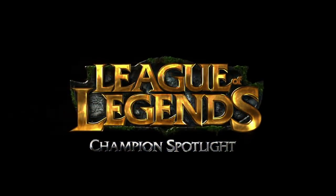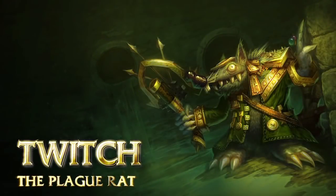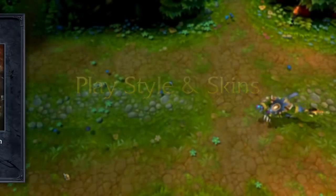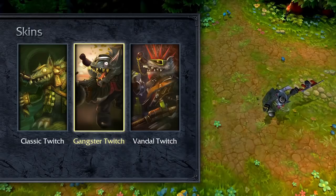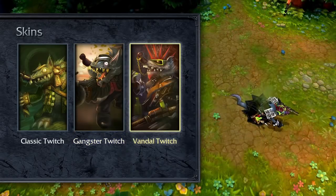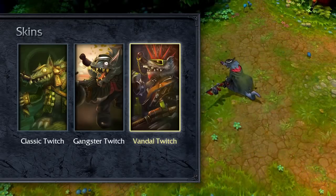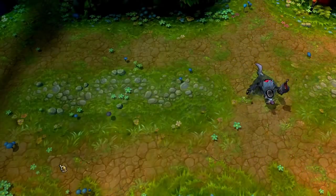Welcome to the League of Legends Champion Spotlight featuring Twitch, the Plague Rat. Twitch is a ranged physical carry who relies on inflicting deadly venom on his foes and then using that venom to take them down. Whether opening the game as a jungler or more typical ranged carry, Twitch takes over a game biding his time before assassinating choice targets or unleashing on an entire enemy team.